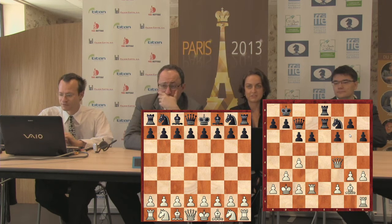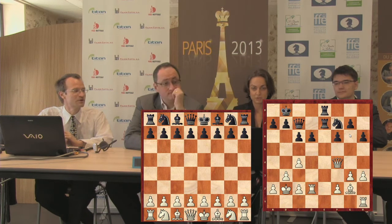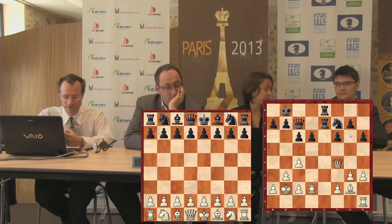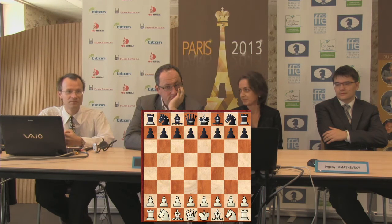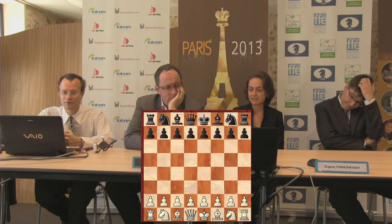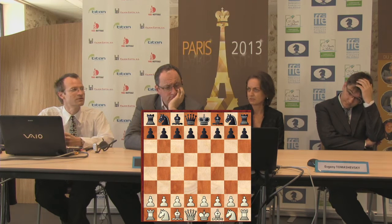Welcome back everybody for the second game of today's round, which ended in a draw between Evgeny Tomashevsky and Boris Gelfand. It was actually a very interesting game. Evgeny sacrificed a queen for a rook, a bishop, and a pawn. And Vasily Ivanchuk, sitting here, mentioned that it was actually theory.